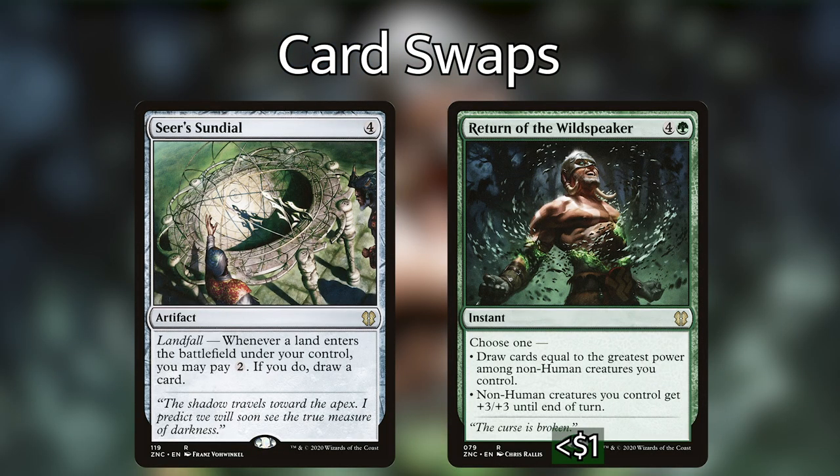Next, I'm cutting Seer's Sundial for Return of the Wild Speaker. Seer's Sundial is a card I've cut from just about every landfall deck I've played — our commander already gives us that effect for free, and we also have Tatiova. Paying two mana every time a land comes into play just to draw a card when we want to be casting big spells isn't worth it. Return of the Wild Speaker is so much more impactful — it takes advantage of all our massive creatures, turning their power into card draw at instant speed. It can also give our creatures +3/+3 until end of turn to hopefully end the game. I'd suggest picking up copies before it gets expensive.